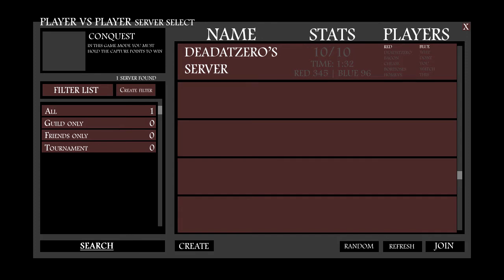There's also a create button to create a server, and I put a random button in there for people who don't care — they just want to get in and play. There's a refresh and join button, and in the actual server list the server name should be large and easy to skim. The stats should show total player count and current players. In this picture I have 10 slash 10, which is full — five on each team — plus time remaining and how many points each team has.